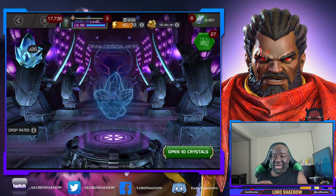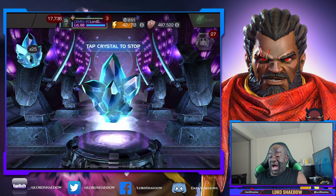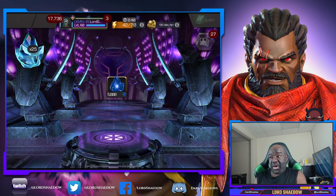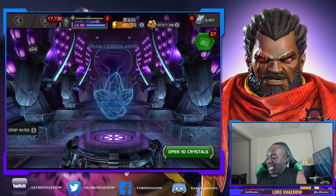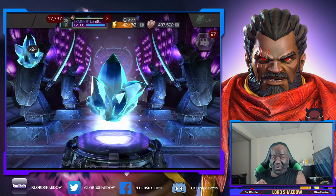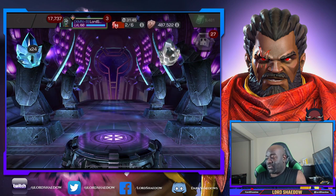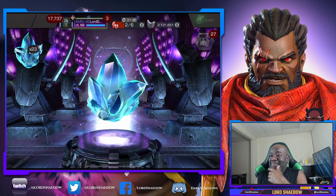I've gotten tons of six-star shards. After that trade-in debacle — and I do call it a debacle — I was ticked. When I saw that there was a six-star awakening gem available in this, I knew I would be very upset if I didn't pull one. That is like the premium — that's what I would just ask for several of. Getting down to the wire, y'all.